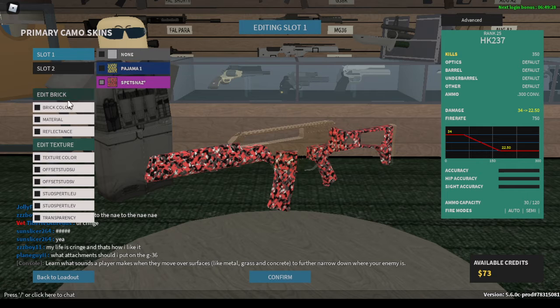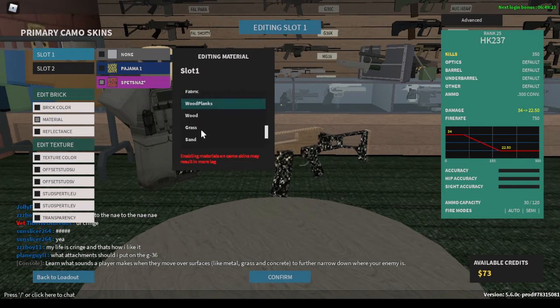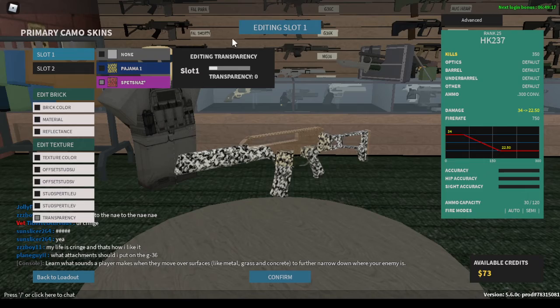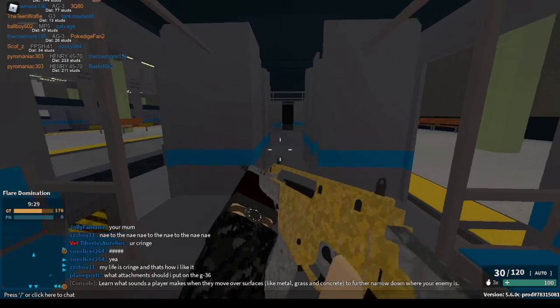Next, I'll move on to the silver. You'll want to make the color black, and then you'll make the material glass, just like the gold. And the reflectance, you will make that maxed out, along with the transparency. And this is what it should look like if you do it right.